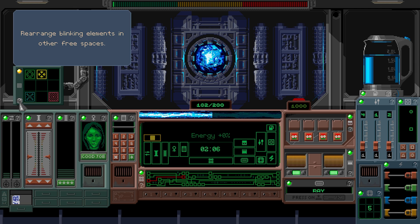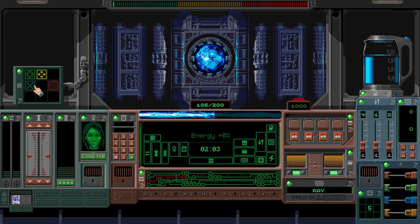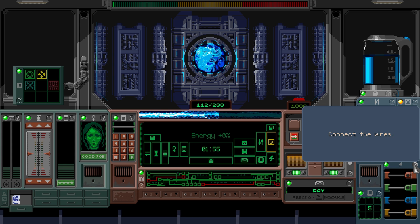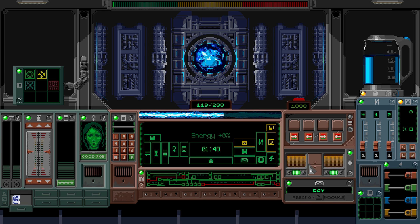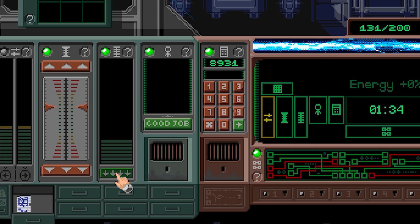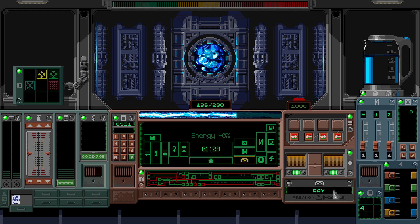Rearrange blinking elements to other free spaces - oh, so let's just move them. I can do that. Left, right, left, right. What is this? Connect the wires - I don't want to connect the wires. I've got to stay ahead. That's green, that's sorted. Boil the kettle. We've got to type these things in. Bloody hell, I'm freaking out. Good job, employee. Turn that down, turn that down, turn this one down a little bit. Do those left and right on the keyboard. I've got to type Ray. I think we're okay. We just got to do this magnet. There we go.